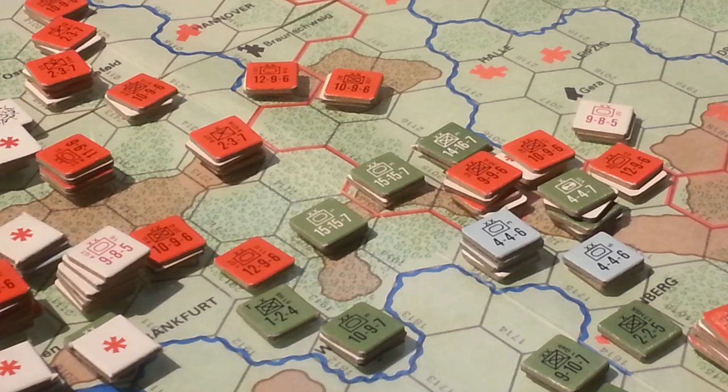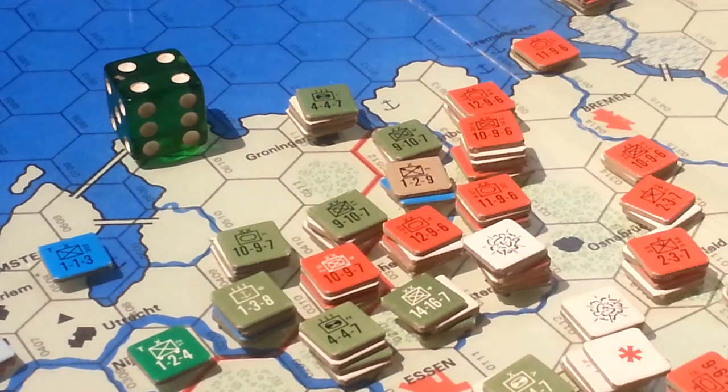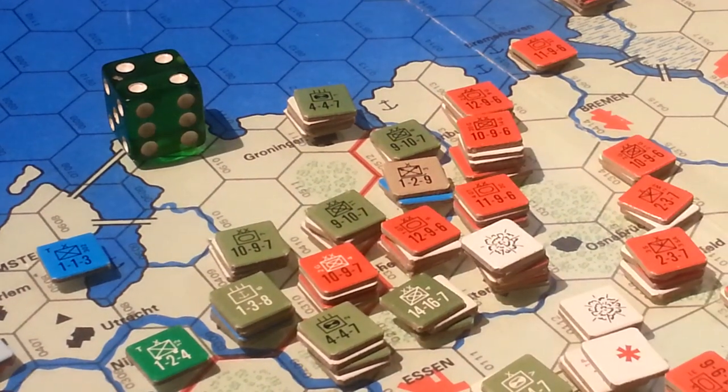Really frustrating little exercise there. The die rolls didn't come off for the Americans this turn and they didn't have a whole lot of air they could apply to try and bump the odds up for themselves. Up in the north, this was a 6-to-1 or 5-to-1 attack and nothing extraordinary happened — very disappointing.